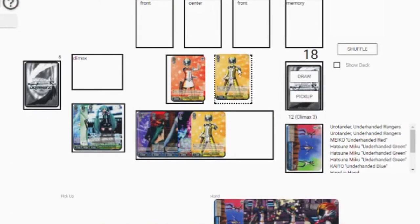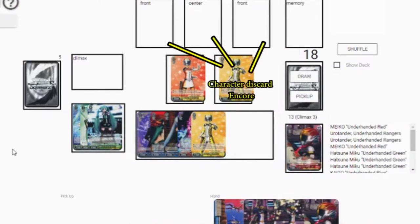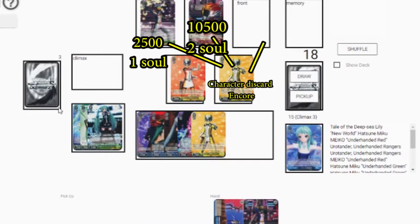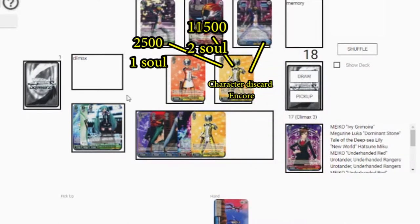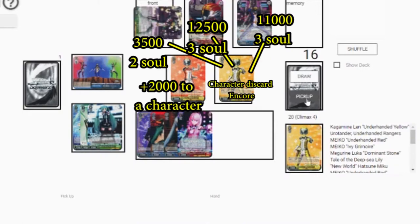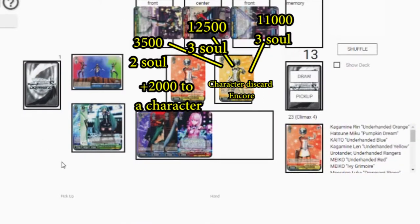So here's how the combo goes: throw Len and Rin in the back row. Rin powers them all up one by one, Len gives them Encore, and you can search your characters. Miku is there for the soul damage — the clock shoot is situational but still pretty good. Meiko is a monster, especially with Len and Rin. Kaito is kind of useless if you don't have them all on the field; you heal and that's it. Get the climax on the field — plus 1,000, plus a soul to all of them. Meiko can obnoxiously go up there, Miku can side for 2 soul, Meiko and Kaito attack for 3 soul. Obviously, this is not counting the trigger cards, which is even better. Then Kaito pops off on his ability and hopefully you go for game.